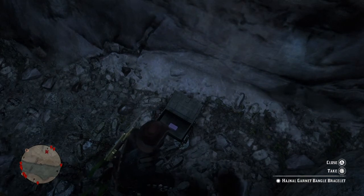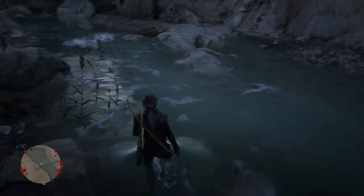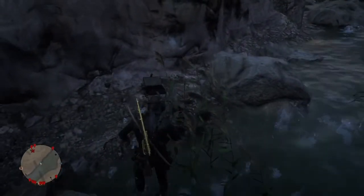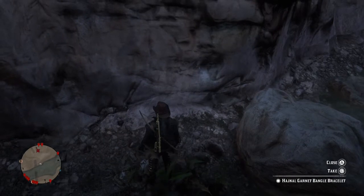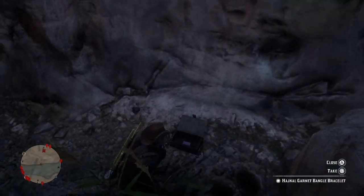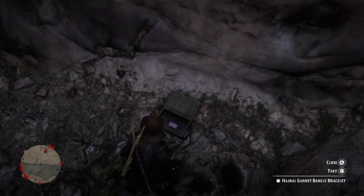I've just double tapped join, double tapped join — it says take, and it says take again. Do not take it — remember the sequence. Walk away around this little rock, then go back. When you go back, try and get a good position so your player is comfortable. Double tap join, double tap join — it says take, there we are.